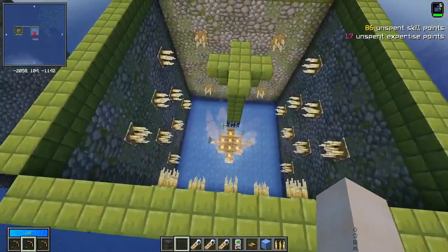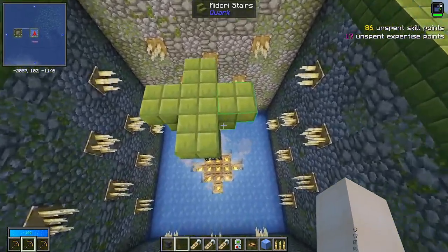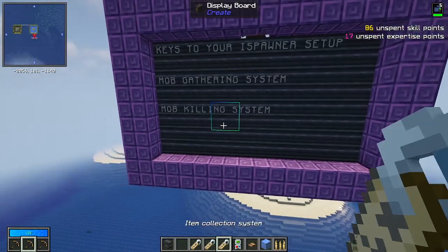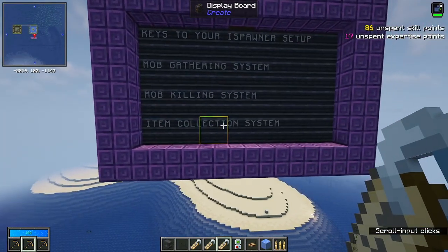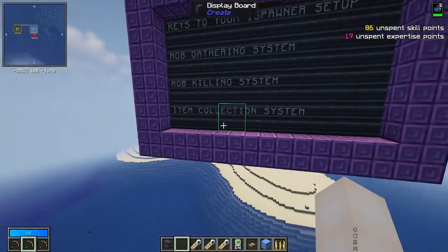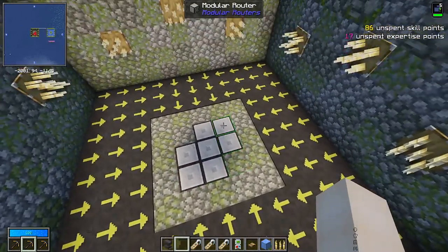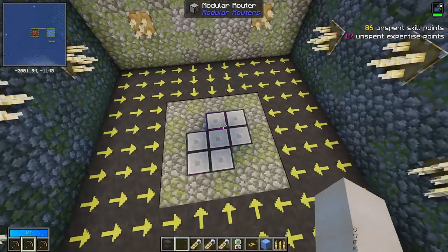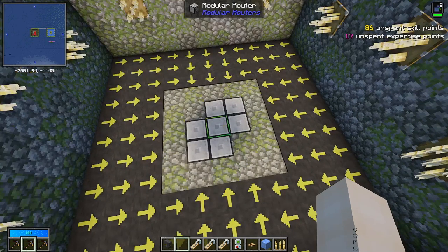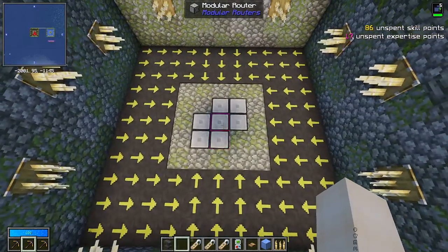So personally that is why I go for modular routers, but this is a very customizable setup. There are probably other ways to do it — for example lava, or ways with Mekanism and Botania — but I personally haven't played around with those. It's worth going into a creative world and just playing around to see what works. The last key to your ice spawner setup is your item collection system, which I find the trickiest. The easiest way I've found is to use modular routers with a vacuum module — that way you can vacuum everything up quickly and send it to drawers or chests.